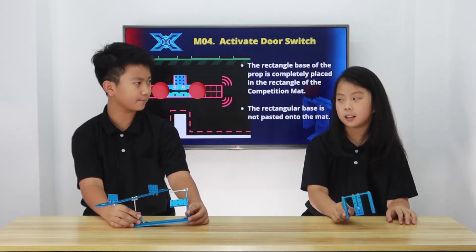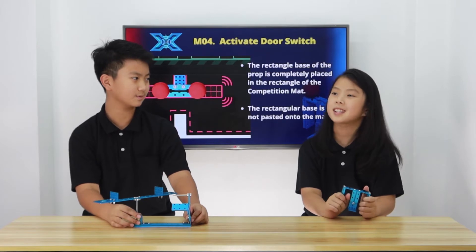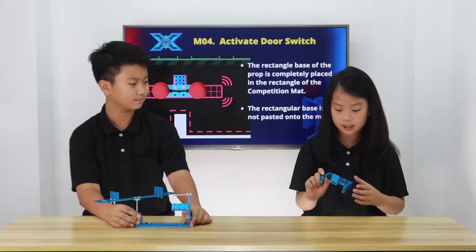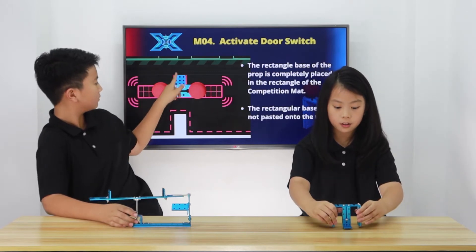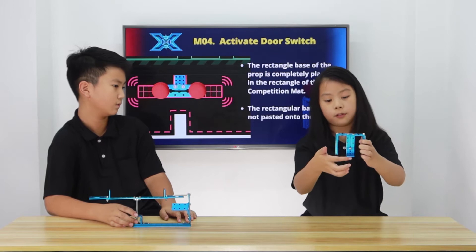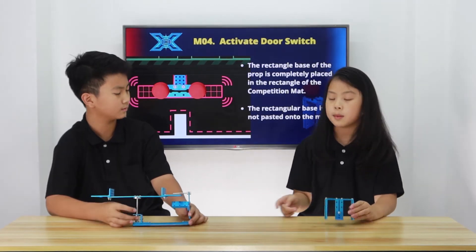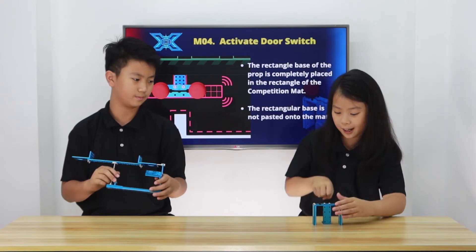Now for M04 — do you know what M04 is called? Activate door switch. And the prop is called the door type switch. So how you place it is that there will be a rectangular outline for you, and you place it on the arena floor. This little foot thing right here has its own outline. This is different from M03 because it's not double-sided duct tape down, so you can ram this one.